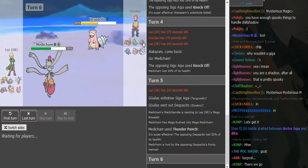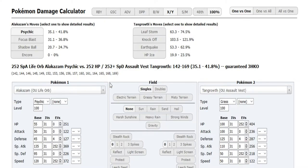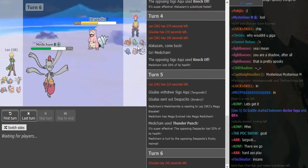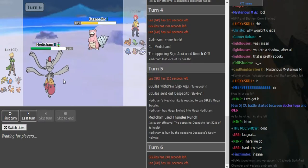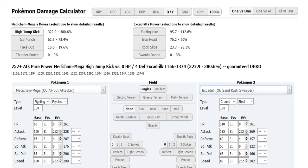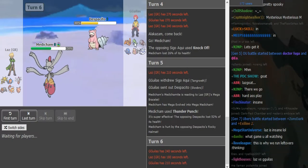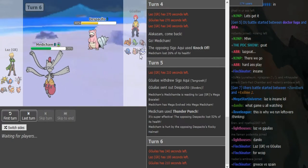Now he can go for High Jump Kick predicting some sort of pivot. Tangrowth takes 78 to 93 from High Jump Kick so Thunder Punch into High Jump Kick would probably still kill the Tangrowth — I don't really know what he's gonna pivot out into. If this is Adamant Medicham, will Jolly Excadrill outspeed it? Jolly Excadrill does outspeed Adamant Medicham, so I could see him trying to pivot into that on the predicted Thunder Punch. But other than that he doesn't really have a good play — he just has to pick his fodder.